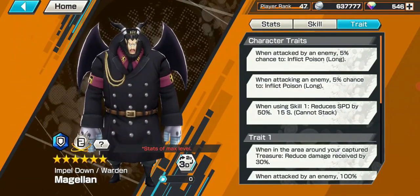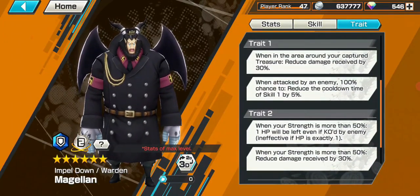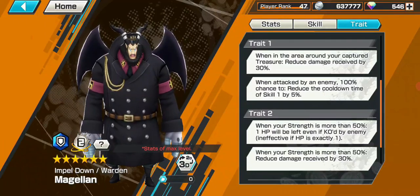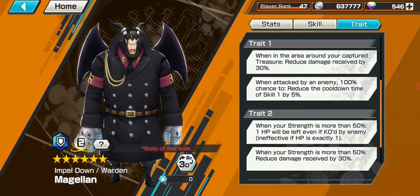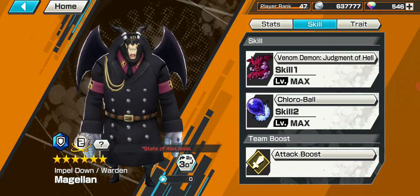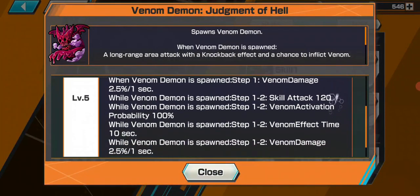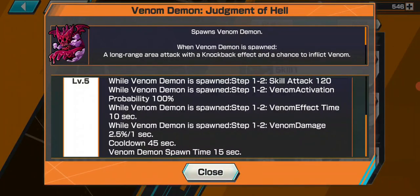Magellan. Venom demon is one of the best defensive skills — using it inside your treasure area blocks it almost completely. He gets a nice 30% reduction in treasure area and an additional 30% when HP is over 50%. He also survives getting one-shotted, which is nice. The main strategy is to spam the venom demon skill as much as possible, so cooldown reduction medals are the best build. He gets a nice 5% cooldown reduction when getting hit, which also helps. Build him with defense and HP boost and he can pretty much hold the treasure as long as you want.